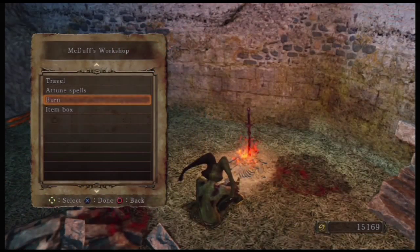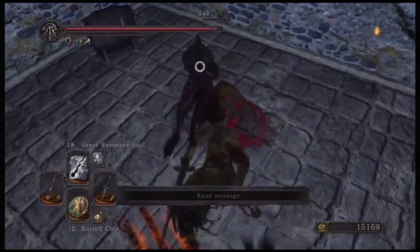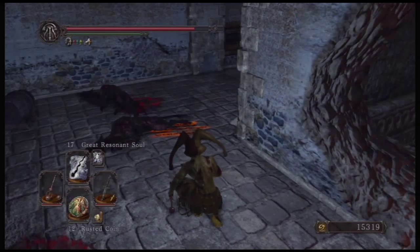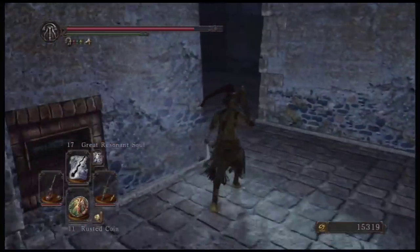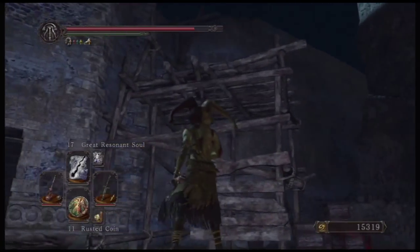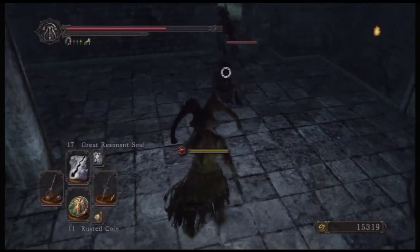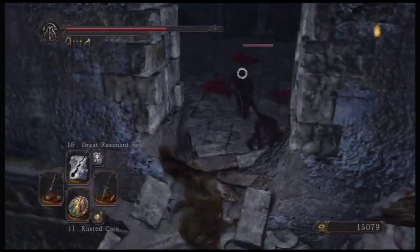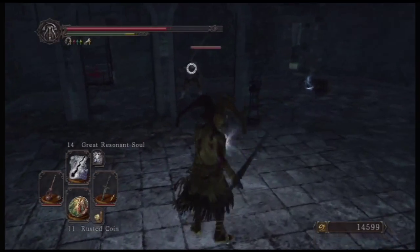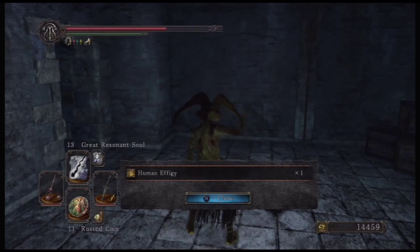I like to boost item discovery as much as I possibly can, just in case. The next place is the dogs in the Belfry Sol area — these guys drop human effigies also. One thing to note: it seems like they don't drop it as often as the guys in Shrine of Amana, so just keep that in mind, though it could have just been my luck. As you can see I actually cleared out most of the creatures in this area — never be afraid to use a Bonfire Aesthetic when you need to.